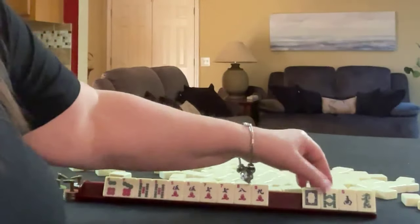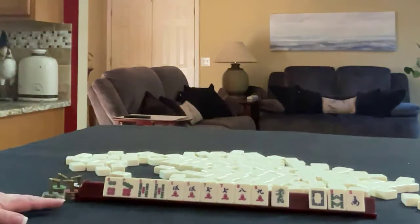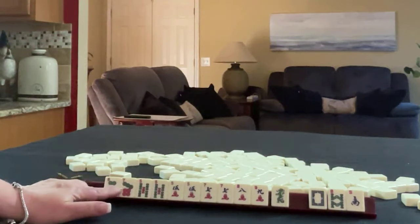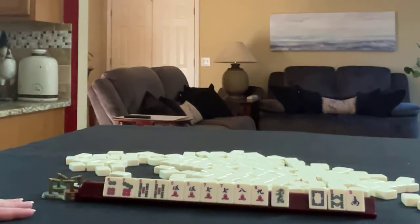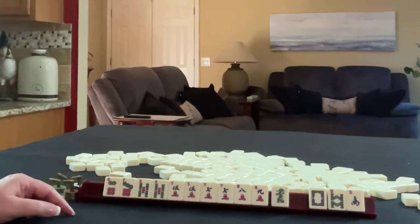For passing, I think what I would do is pass South, 8, White Dragon. Focus on 5 through 9 or big odds 5-7-9. If you would do something differently with these tiles, pull one under the video and let me know what you would do.